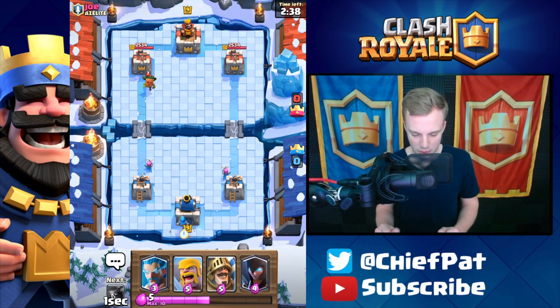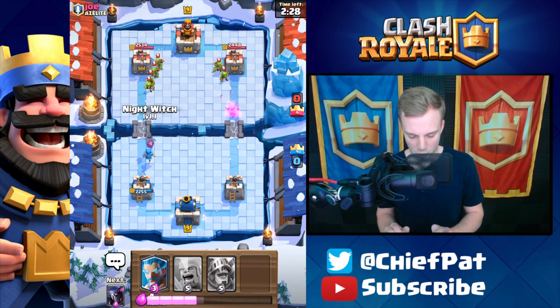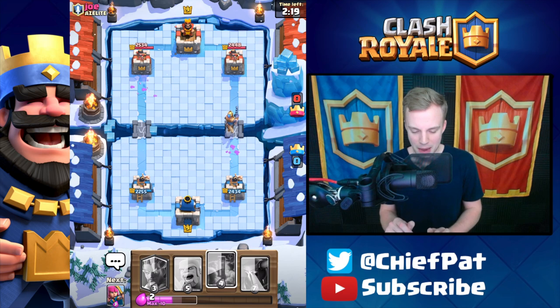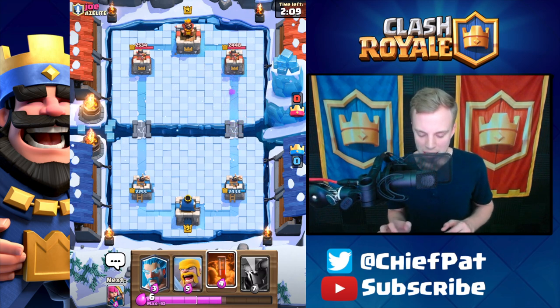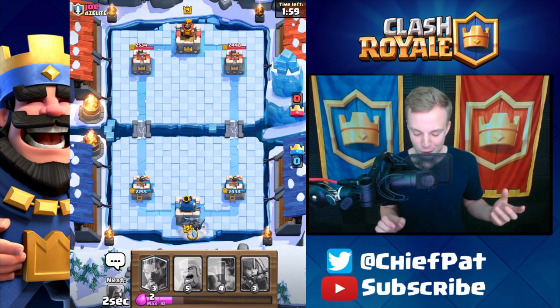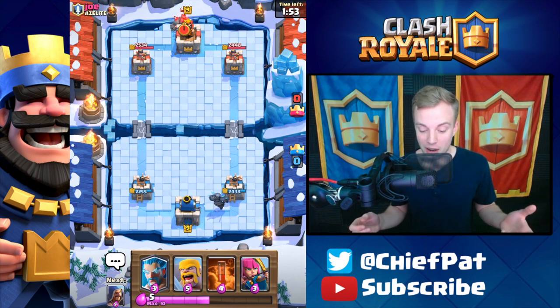I'm going to set up with a Wizard down the left-hand side. We've got to deal with this Dark Goblin — don't want it doing anything crazy. I was playing the Wizard just in case he tried to back up his push. He's going to play his Goblin Gang, which is going to get crushed by the Wizard if they go one-on-one. There goes the Wizard against the Goblins and Spear Goblins. On the other side, we're going to use the Prince to run down the lane. Barbarians have always been the staple of Clash, whether it's Clash Royale or Clash of Clans.